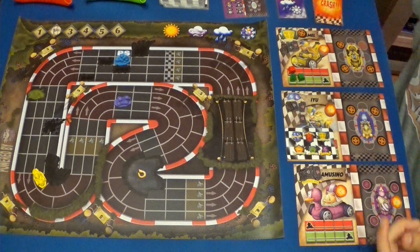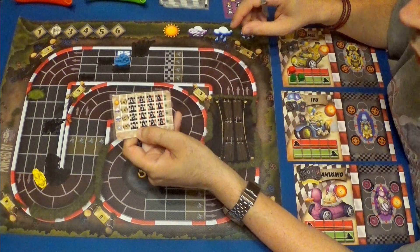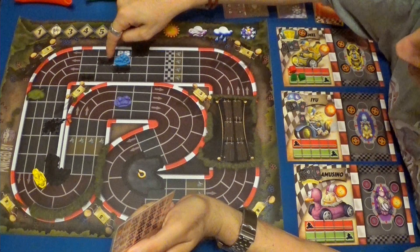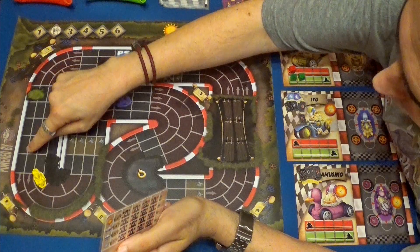Estamos muy lejos aún de atrapar al Gamusino. Vamos a ver cómo va a actuar IU. Hace una velocidad de cinco con la posición de un turbo, que lo va a usar porque va muy para atrás. Pero antes vamos a ver: uno, dos, tres, cuatro, cinco, seis, siete, ocho, nueve, diez.